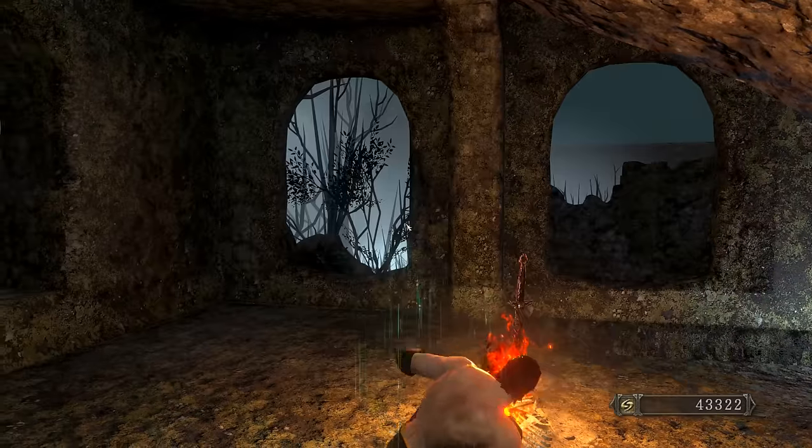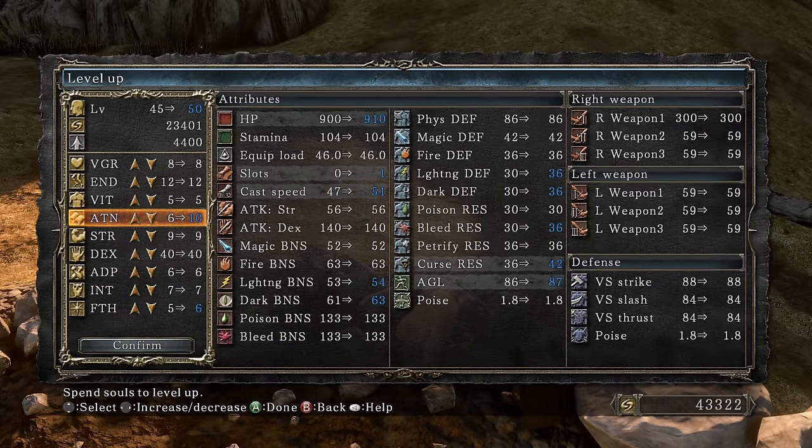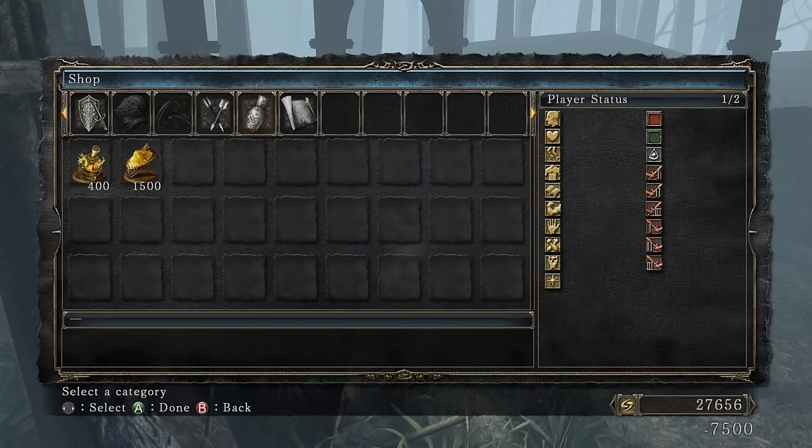Popping all these souls — 43,000. I need 15 strength to power stance and 38 dexterity, which I already have, so we're chilling. Getting one attunement slot for now. I think I want to head towards the DLC, which means I'm going to kill Ron. Just picking up a few items along the way.